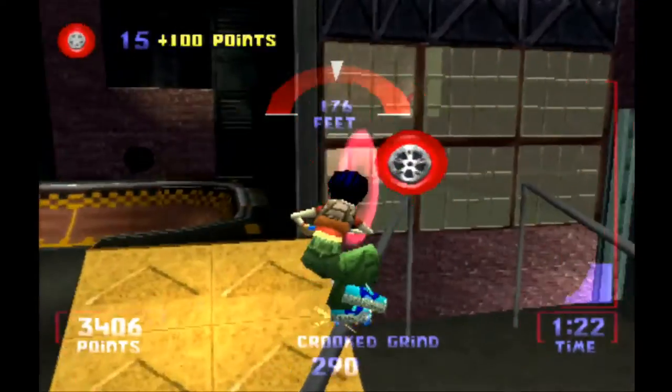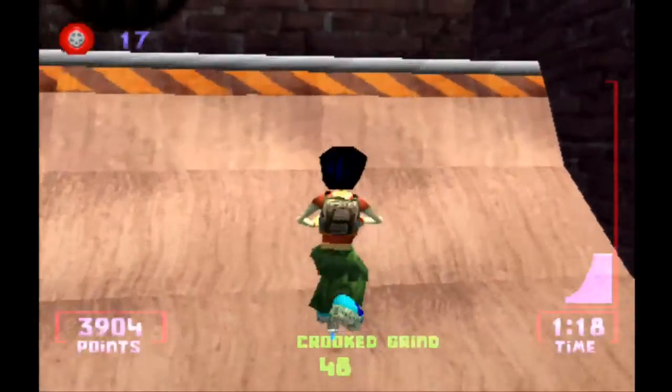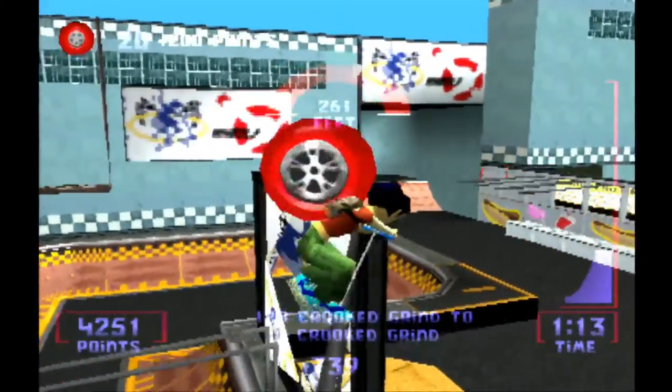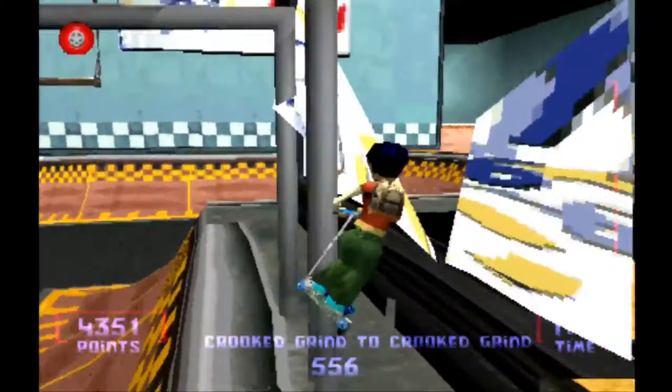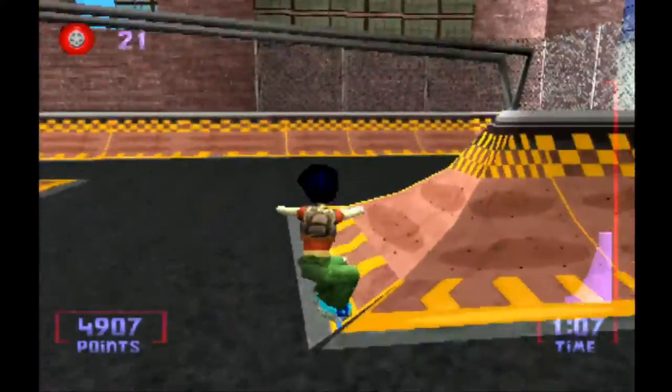You grind in this game simply by holding down the grind button, but you can rebalance yourself a lot easier by jumping and then starting your grind again. If that last jump through the window looked difficult, I can assure you it's not — the game auto-balances it so that you end up on top of the rail, and all you have to do is hold the grind button.